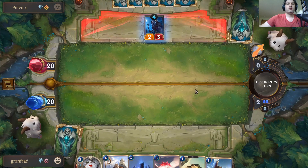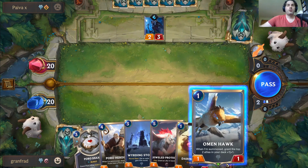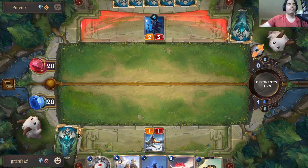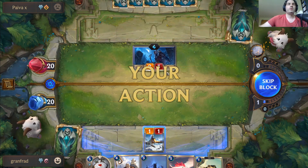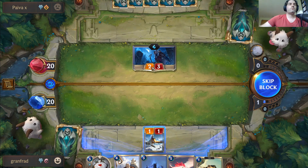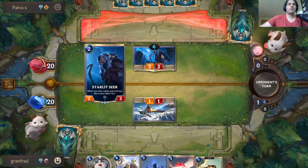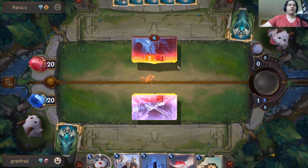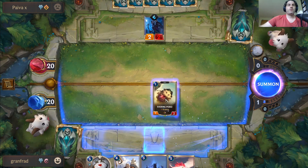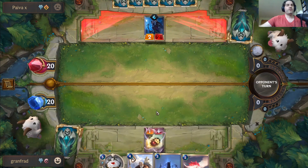We might as well play two spells. This is going to get the top allies of our deck — hopefully we hit something like a Braum. I'll block here; I don't have a lot to gain from this Omen Hawk, so I might as well block here and wear them down a bit. This poro is elusive so he's able to get through.